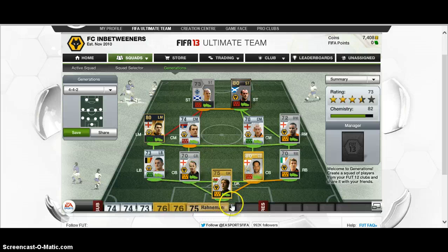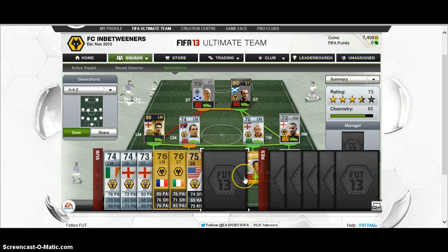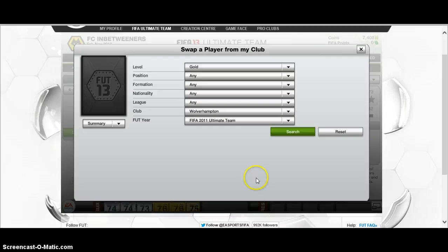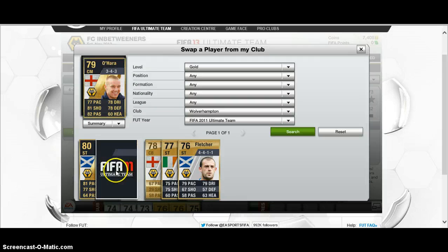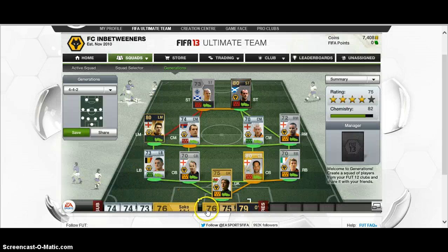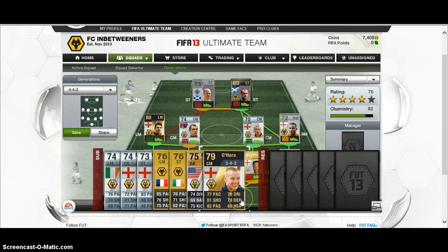Marcus Hahnemann is a great keeper for us and did a very good job in the back line. And to finish it off, Jamie O'Hara — even though I don't like the bloke, he did very well in his first season for Wolves. Then it sort of went downhill since then and now the Wolves fans don't really want him there, and I can see why.